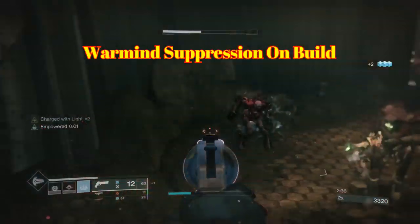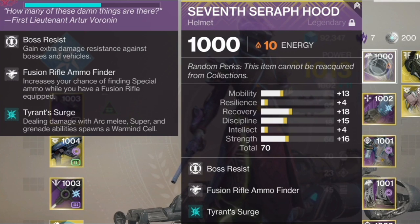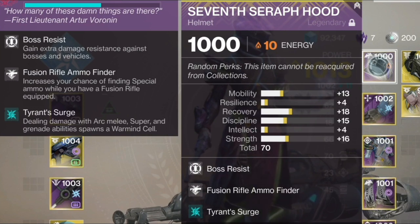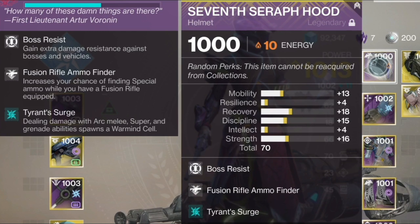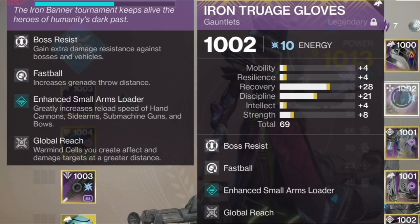That leaves me with the overload role and the void shield role since he has no void in his build. How you synergize your builds with teammates to cover all aspects of a grandmaster nightfall is really what I'm getting at. We're also both going to be using arc subclass to make the most warmind cells possible, but with two separate style warmind cell perks on our armor that bounce off each other. I'm mainly going to be talking about my role for the Arms Dealer.